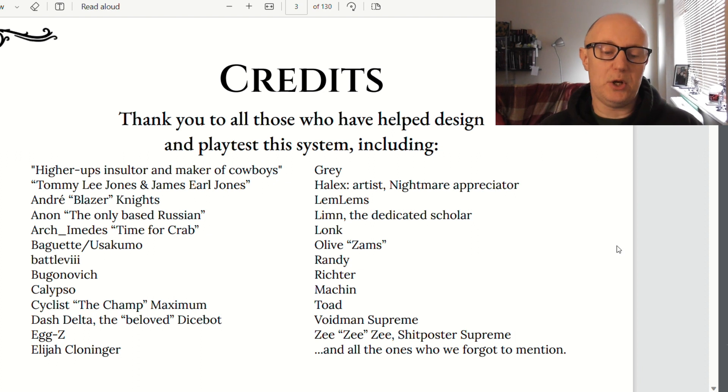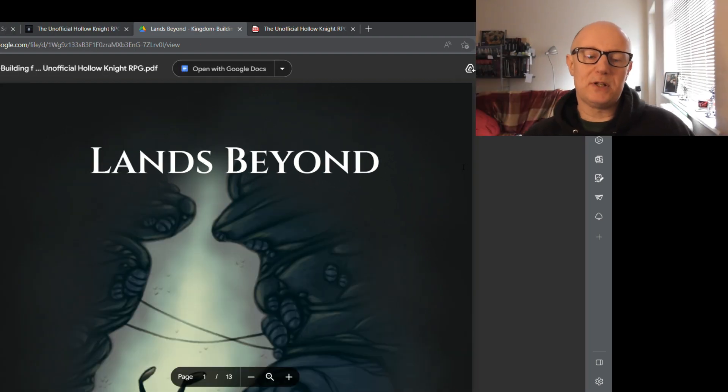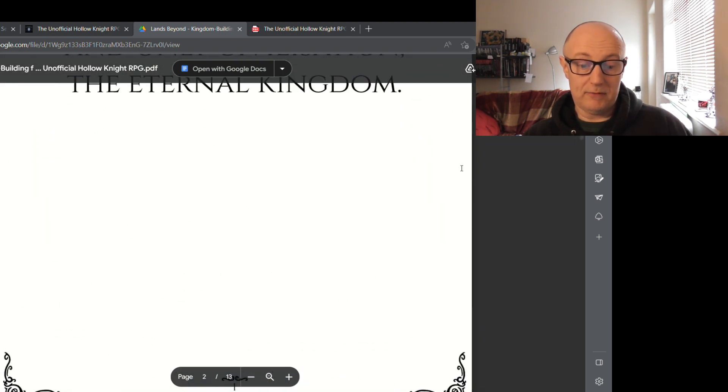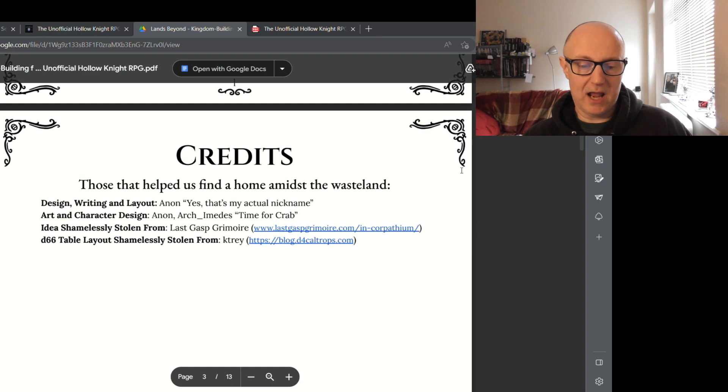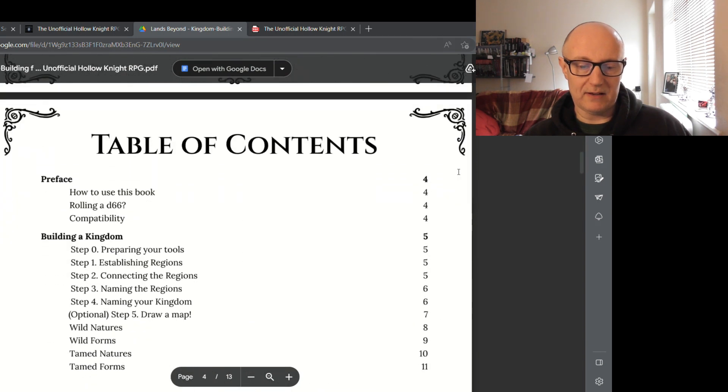There is also a second PDF called Lands Beyond, a follow-up to the Hollow Knight RPG, with tables of how to set your game. There are the credits — applaud these people for doing the work and giving it out for free.